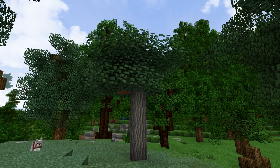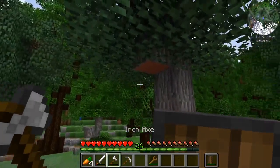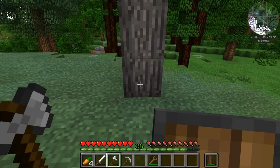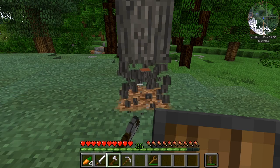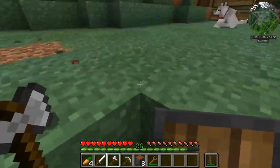Well, our little acacia sapling decided to grow up into a big strong tree, finally. And now we're going to have to chop it down, but it looks like we may have to pillar up to remove some logs that are just out of reach. But wait — through the power of the Ore Excavator mod, all we have to do is take our axe, put it in our hand, hold the tilde key — that key just above the tab key on the left side of your keyboard — and then, boom! We have the whole tree down in a flash.